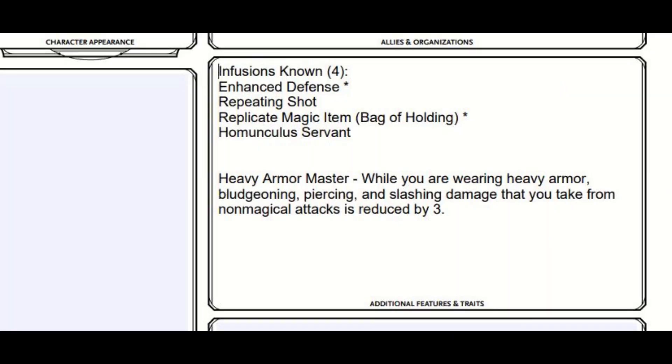At level 4, we take the Heavy Armor Master feat, so you can ignore 3 damage from every physical hit. Alternatively, you could take an Ability Score Improvement to raise your stats, prioritizing Intelligence or Strength. Looking ahead to level 6, as we get an opportunity to raise the other one, make sure to pick the lower of your two stats. You'll see why later.